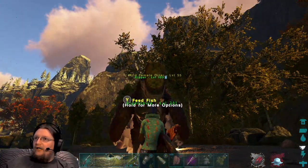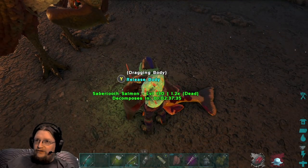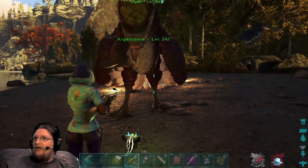One thing to know is that the weight of the fish determines how much taming progress it gives to the otter. For example, this saber-toothed salmon here is 1.2, which determines how much it contributes.